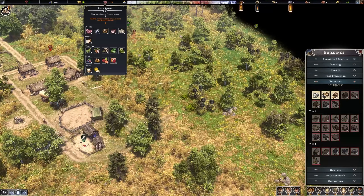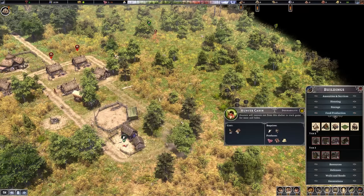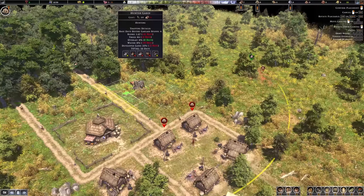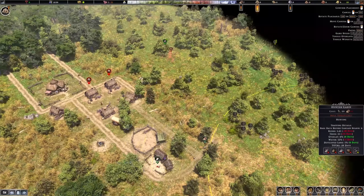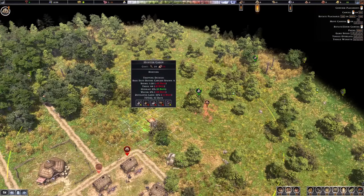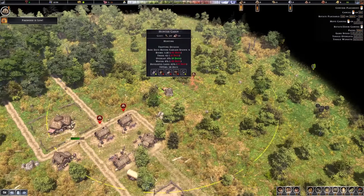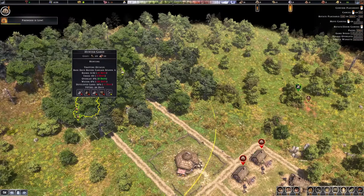I would like to start with some food production because we don't have a lot of food. The forager should be fine, and the hunter. Let's go with the hunter — I'm going ahead with the hunter cabin. Where is my game? There is game over there, so the hunter shouldn't be too far away from the game. The hunter doesn't reduce attractiveness of its surroundings, so it's fine to place over here. Oh, and firewood is low.